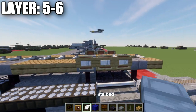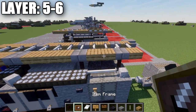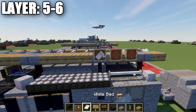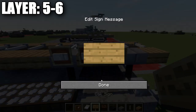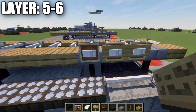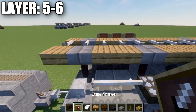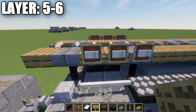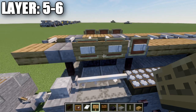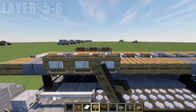On the sides, grab some item frames, white beds, and oak wood signs. Place three item frames on the side, put white beds in those item frames, rotate them on their side, and place oak wood signs on the side to create that design. Do the same thing on the other side — white beds in the item frames, and if on Java, add the oak wood signs to the side as well.